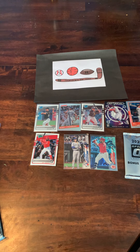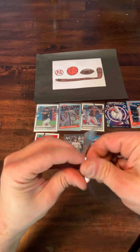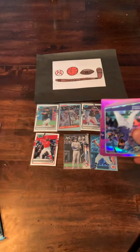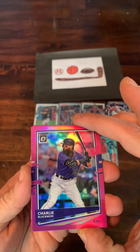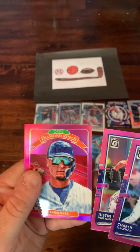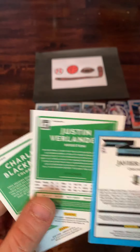That does it for our base packs in the Optic Blaster Box. Now let's see what this 2020 Optic Bonus Pack has — would love to get a pink parallel of Robert or Alvarez. I know that there are some autos in here which would be amazing. Up first we have a Charlie Blackman, followed by Justin Verlander, and a pink parallel Diamond King of Javi Baez. Nice looking pink prism parallels.